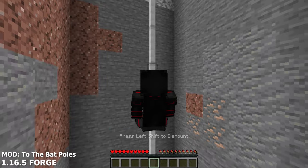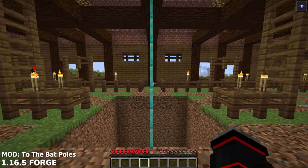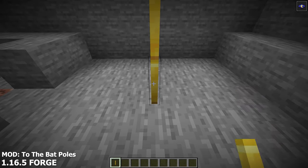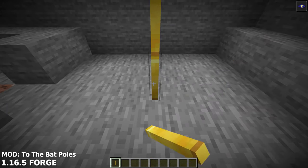This mod adds poles that you can craft in many different resources. These poles are much more stylish — when you jump on them, it shows an animation of you riding down the pole in third person. A nice feature that the developer added was making it very easy to place these poles by simply stacking from the ground, making the pole stack up.